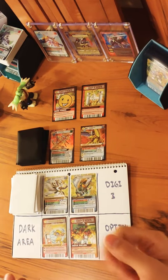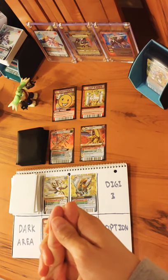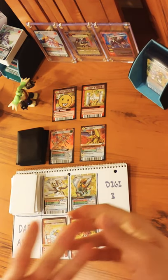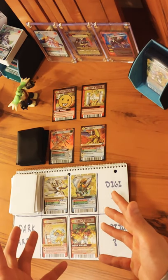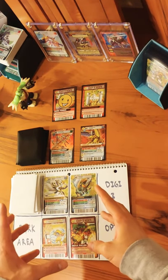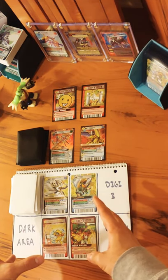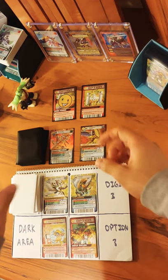This gameplay has three phases: a preparation phase, an evolution phase, and a battle phase. But before we get into those phases, let me showcase which cards are on the field. I have a Virus Busters deck in the white sleeves on this side, and a Dragon's Roar deck in the black sleeves on the opposing side.